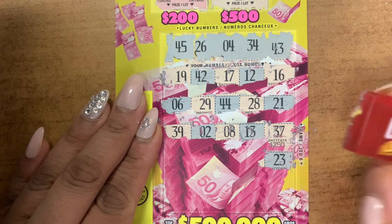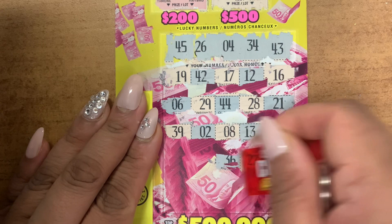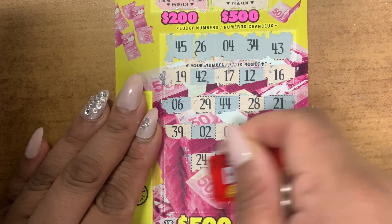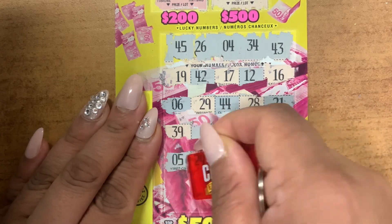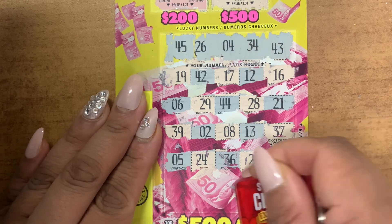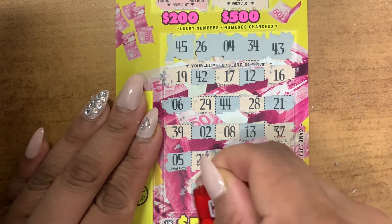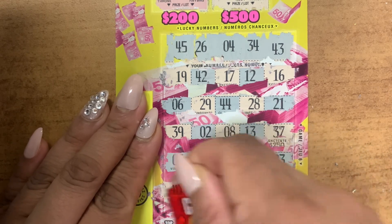23, 27, 36, 24, 5. Last row guys: 41, 30, 38, 35 and 40.